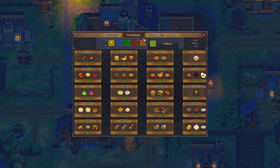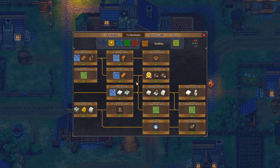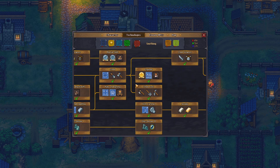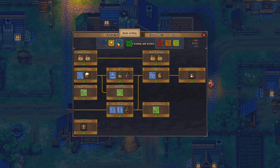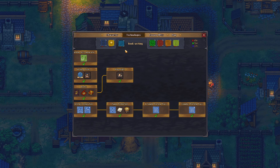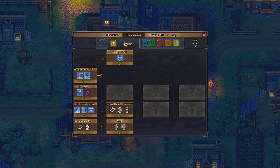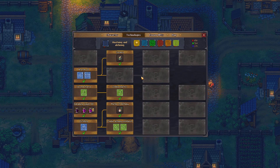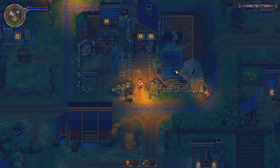The cookery is completely filled out, building is filled out, smithing is filled out, farming and nature is filled out, book writing is filled out. Theology is not filled out, and anatomy and alchemy are not either.